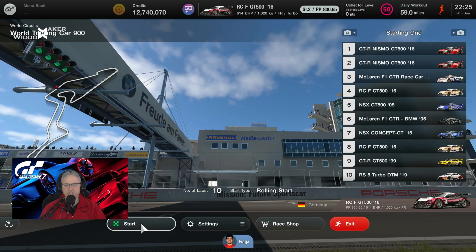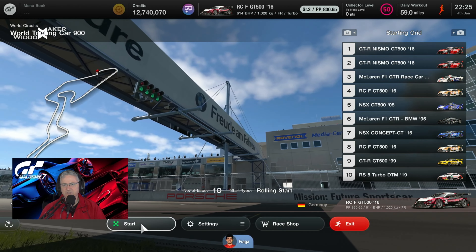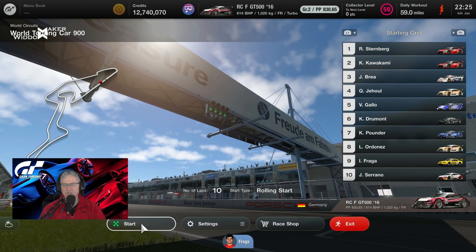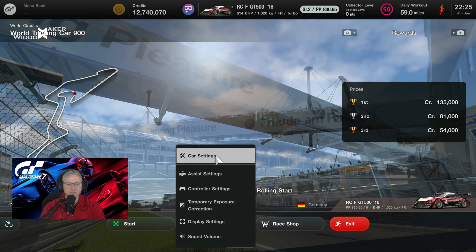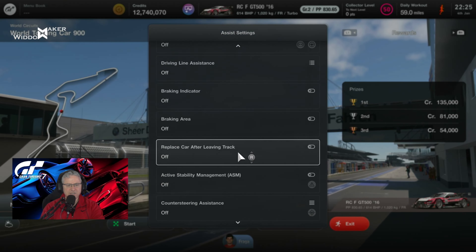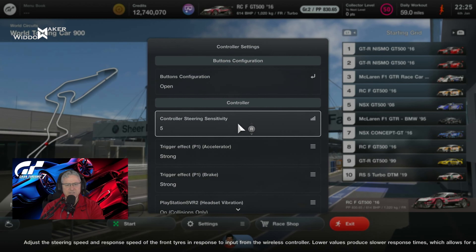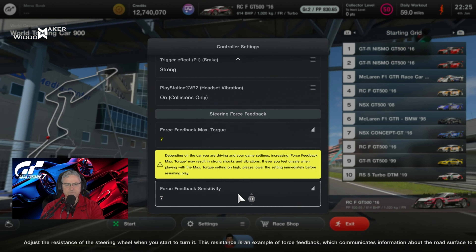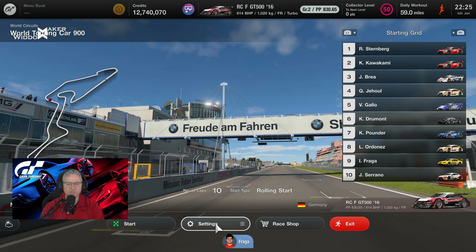It's easy enough to pick a GR1 car, but looking at the grid up front it's the Nismo GT500s, the RCF somewhere near the front, and the McLaren F1. We're just going to have to see where it goes. I really don't know how this is going to go. Assists: traction control one, default ABS, everything else off. Controller settings: steering sensitivity five, force feedback max torque seven, force feedback sensitivity seven. I'm using a G29 with G25 pedals.